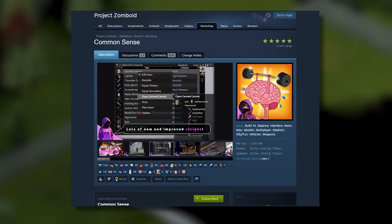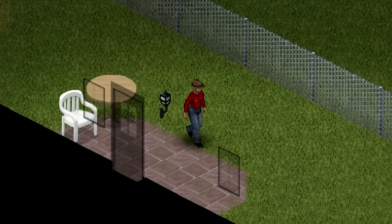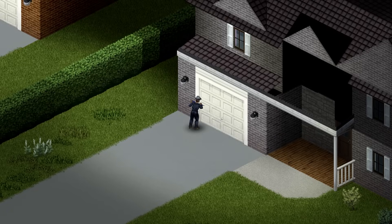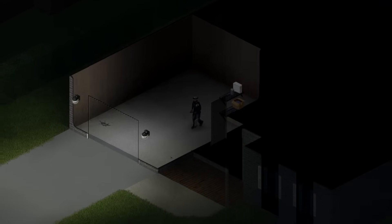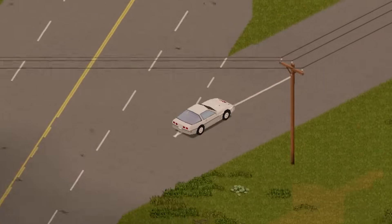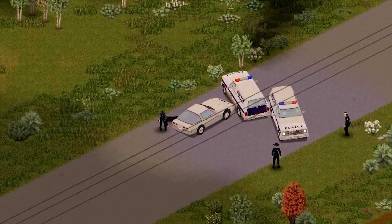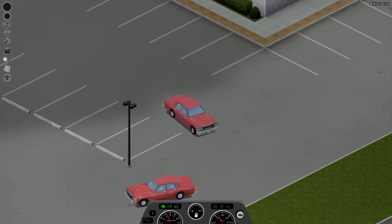First up is an absolute gem of a mod called Common Sense by Braven. As the name suggests, Common Sense adds things that by rights should be in the base game. Among some of the features it includes: allowing crowbars to pry open doors, garages, windows, and even vehicle trunks. To make this more balanced, it's influenced by your strength level, your panic, and your current profession — naturally, Burglar would have a higher chance to pry open a door. The mod also highlights vehicle parts to show their current condition, which helps a ton when you accidentally hug a tree on a road trip and need to check at a glance how damaged your engine is.